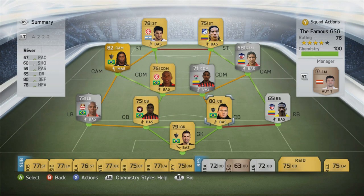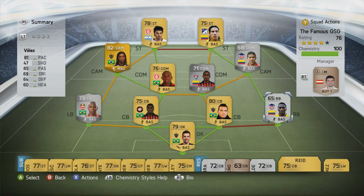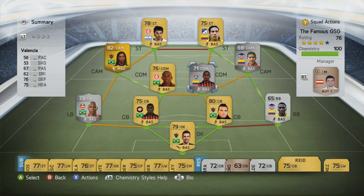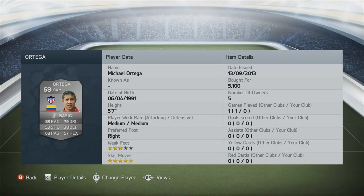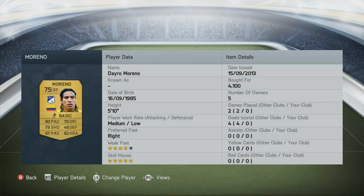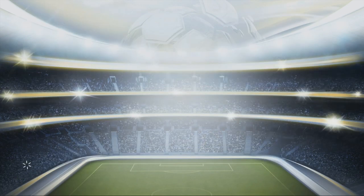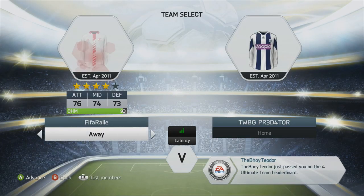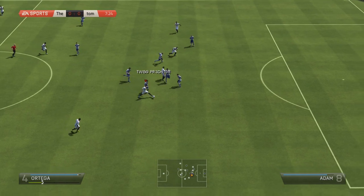This is pretty much the squad: Victor in goal, Manuel and Reva in defense — one small, one tall, one with lots of pace and one with decent pace. Adi and Veles at right back and left back. Valencia and Viliens as center defensive mids with high defensive work rate. Artega and Ronaldinho in center attacking mid. And Moreno and Scoccio as the strikers. Scoccio looks a perfect buy at 450 coins — 4-star skills, 4-star weak foot, really good player.